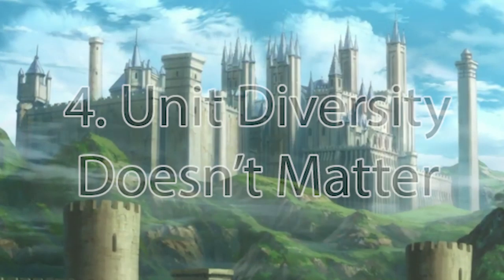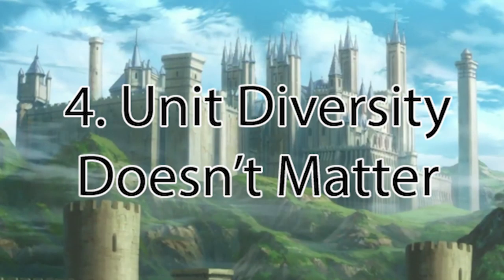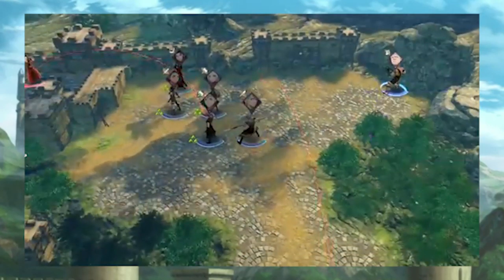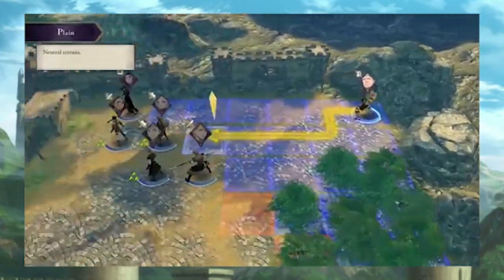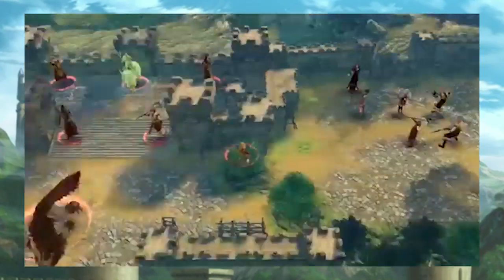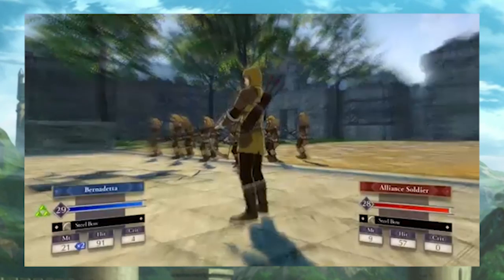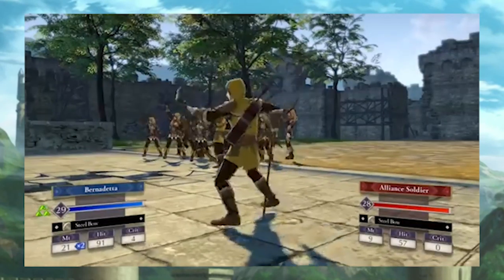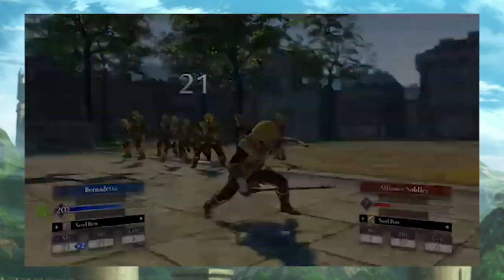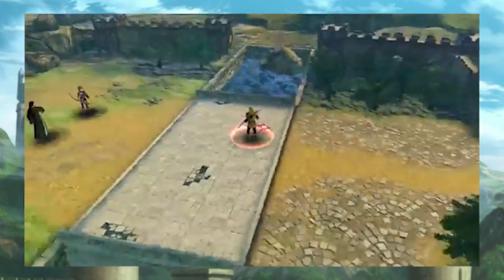Number 4: Unit Diversity is Not Necessary. It may be nice to look at an army full of different classes and weapon types, but it is not necessary. It is okay to have two or three Paladins or Pegasus Knights when there is plenty of high movement work to do. It is okay to have more than one Armor Knight if that will help you beat the level you are on. Multiple healers is almost always a good thing as well. Having more of a good thing is never a bad thing in Fire Emblem.